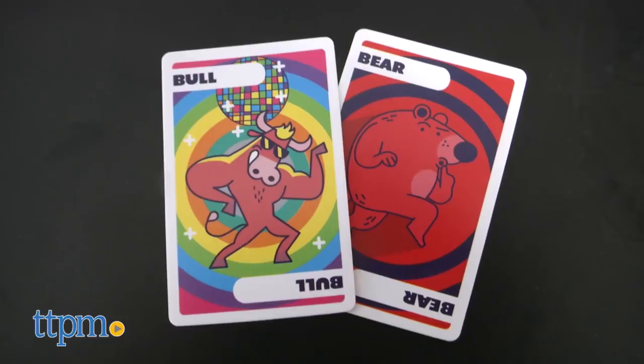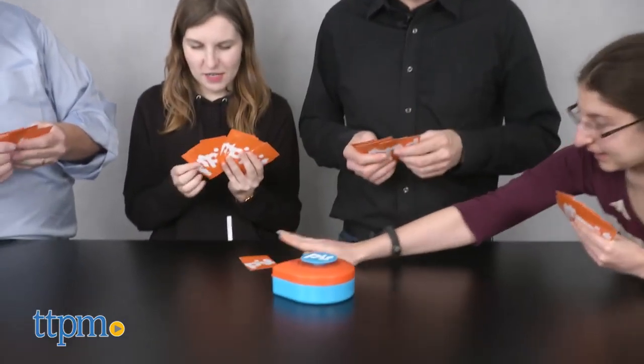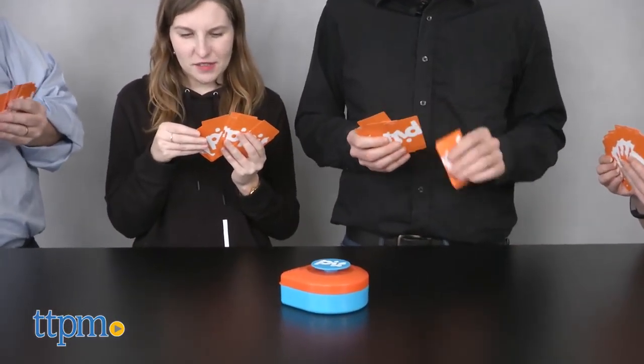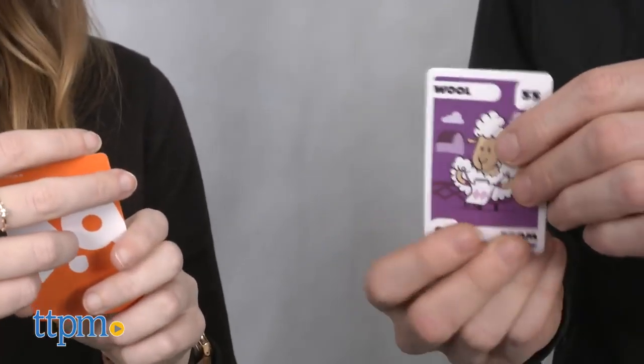These cards can be traded along with commodities at any point during gameplay. Pit is a fast-paced, high action game. You have to think fast and trade quicker. The game is easy to learn and the artwork is adorable.